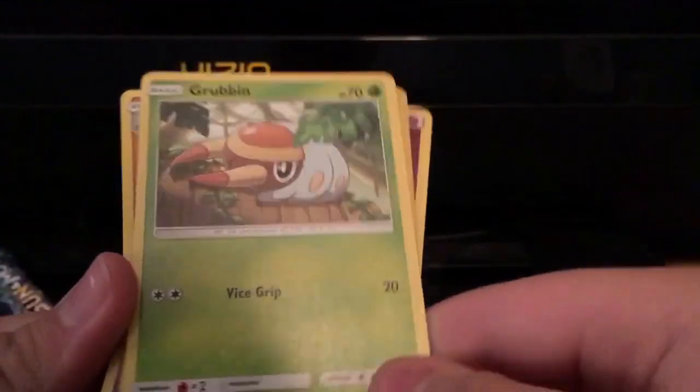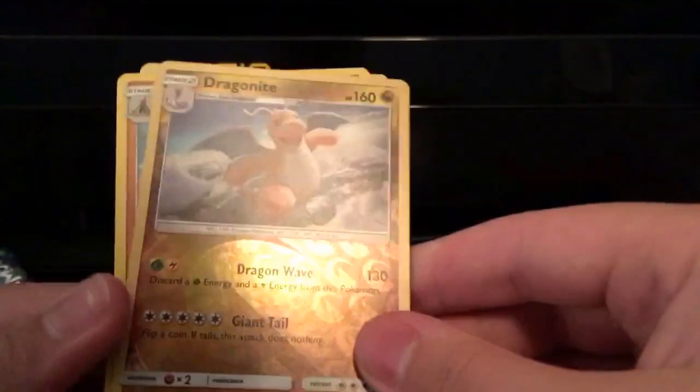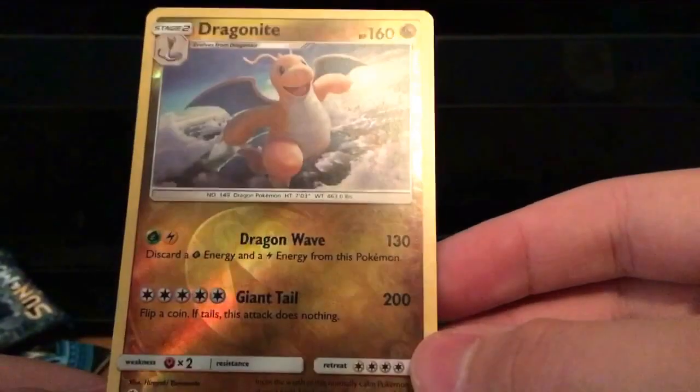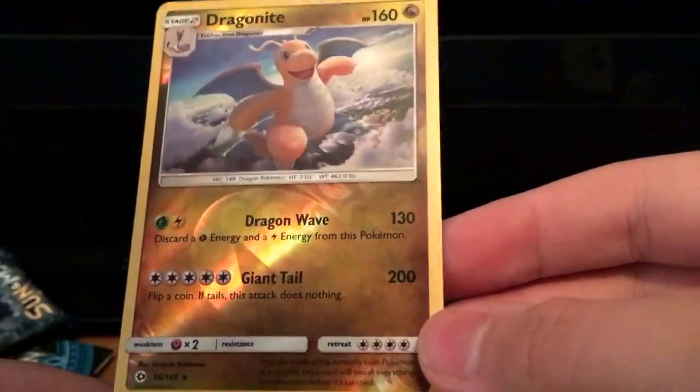Then Torkoal — nice, with Singe. We got a Zubat, and we got a Grubbin — nice, I always like Vikavolt.